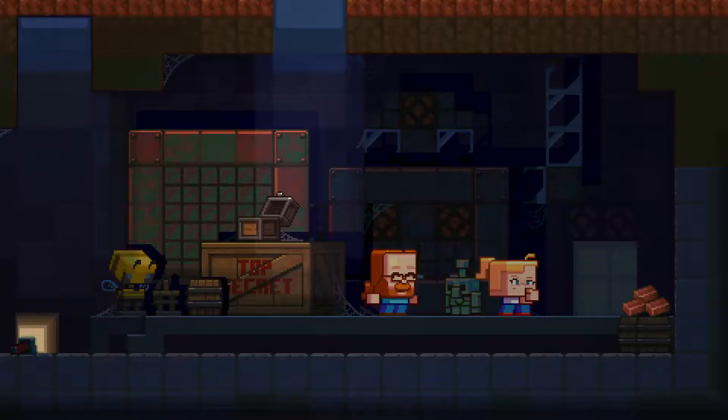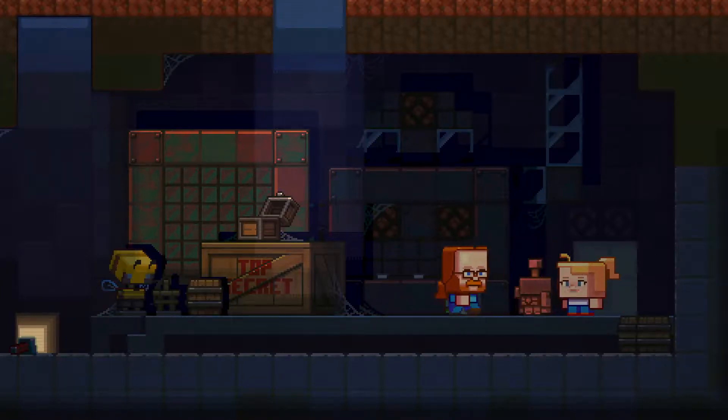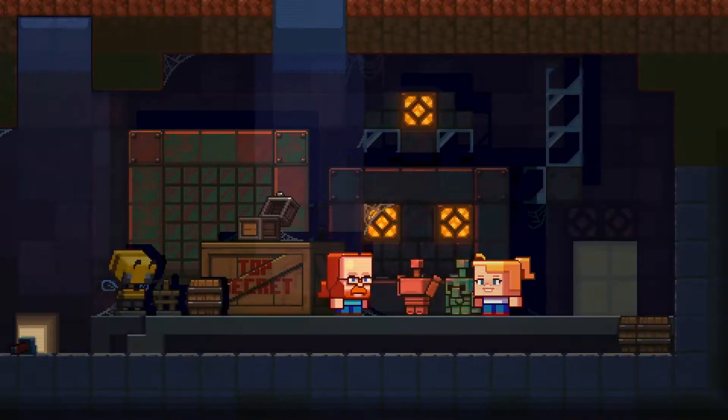The Copper Golem is described as a mischievous little creature as it clicks random copper buttons it finds. Yes, you heard that right — copper buttons. Those will also be added if this mob wins the vote.